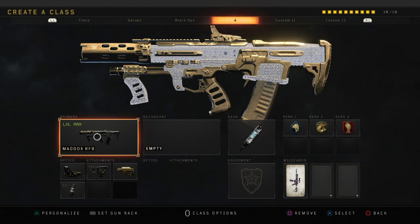I use Red Dot on my Maddox — Elo Sight was nerfed and got more recoil, so I switched to Red Dot. It does really well at medium to long range and competes up close as well. I'm using Quick Draw 1, Stock, and Fast Mag. Quick Draw 1 combined with Gung-Ho acts like Quick Draw 2, giving you very fast aim-down-sight time. Fast Mag is really going to help you out in public matches — you want to reload as fast as possible. Stock helps with mobility when aiming down sight, letting you move side to side faster.